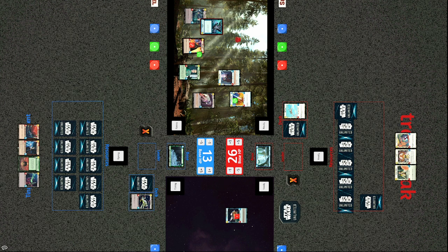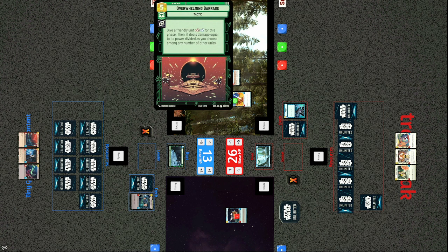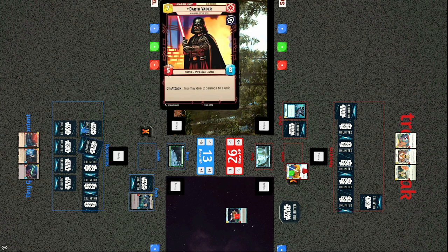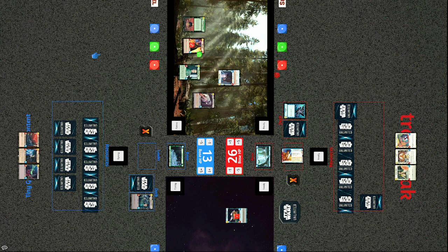Overwhelming Barrage — give a friendly unit +2/+2 for this phase, then it deals damage equal to its power divided as you choose among any number of other units. That buffs Vader to strength nine, dealing nine damage to Luke — taking him from full to zero. That is a hard hit for the rebel player.